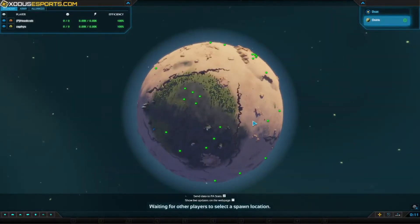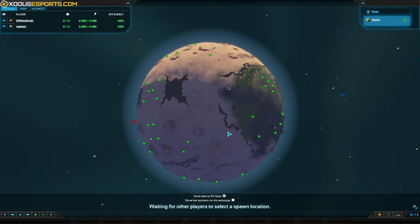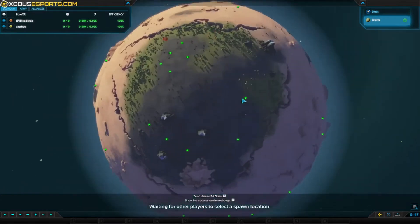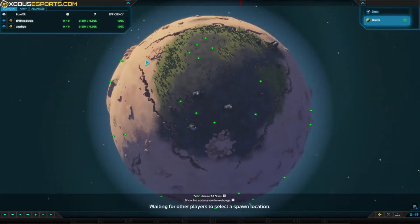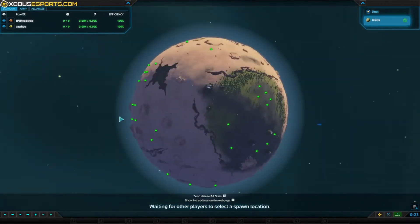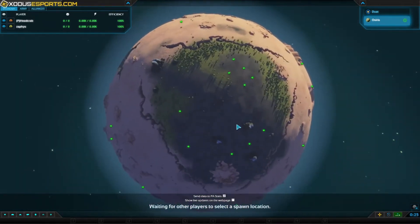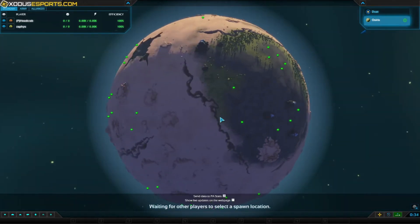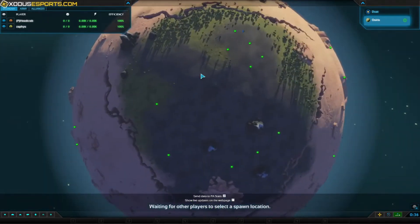Here we are on Duat. Very similar to Berg as far as the natural choke points around player starting points. Starting points are on the north and south pole, and you get a lot of free metal on this map — five here, two here, three here — and they're all within this choked-off area. There's also a lot of forest on this map.